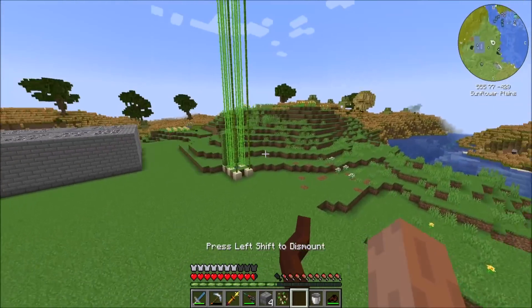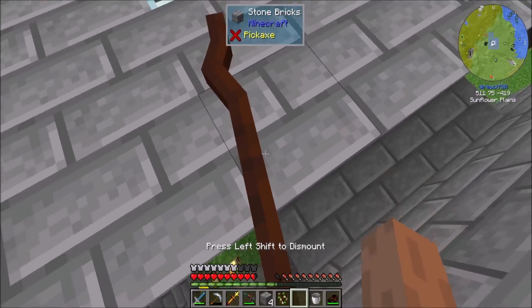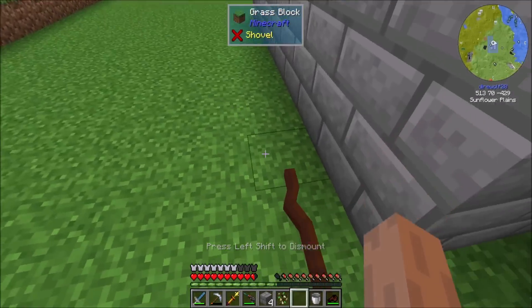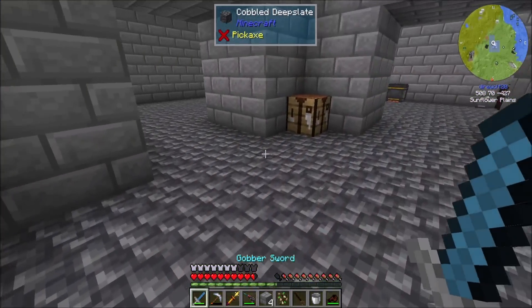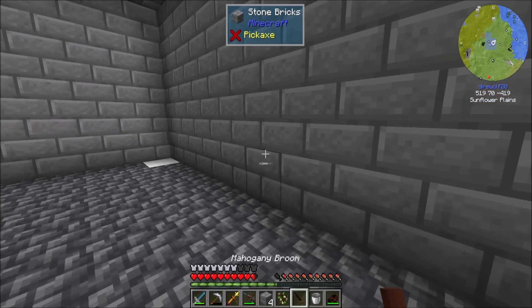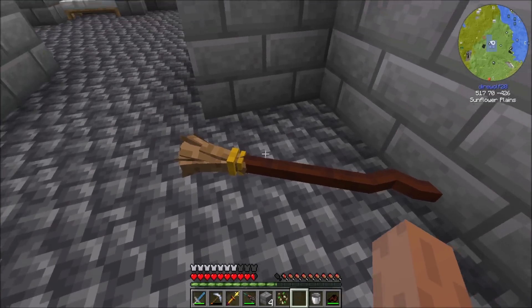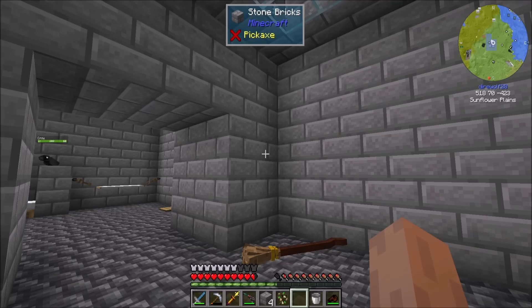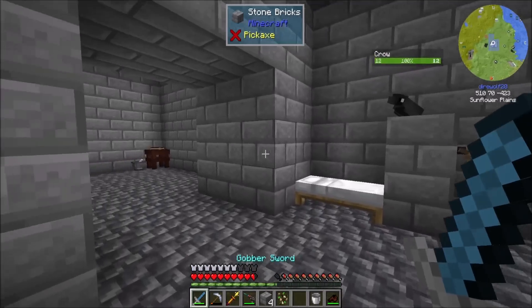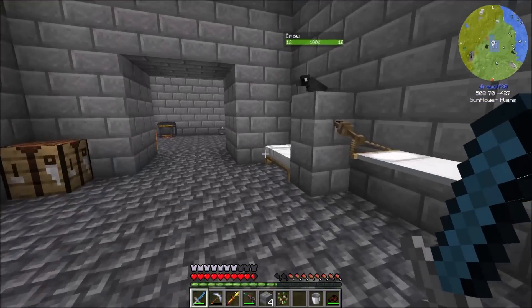I'm very used to left shift being go down because of creative mode flight. So my muscle memory is constantly hitting left shift, which is not ideal for a broom because that's the get off the broom button. But I'll get used to it. Not bad for an early game mode of flight. The only other thing I would like to see is a way for the broom to have a home location - like you could stick your broom somewhere and then it would chill there until you whistle for it. And then you could have your whistle send it back home. Like a broom closet or something - just some place where the broom calls home.